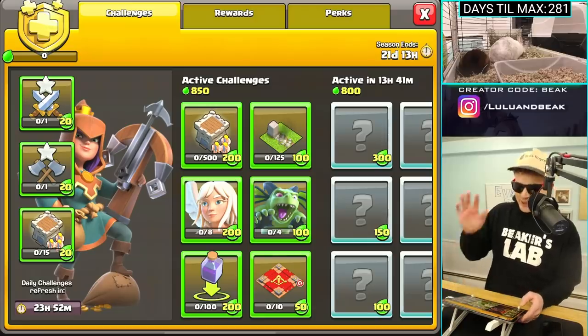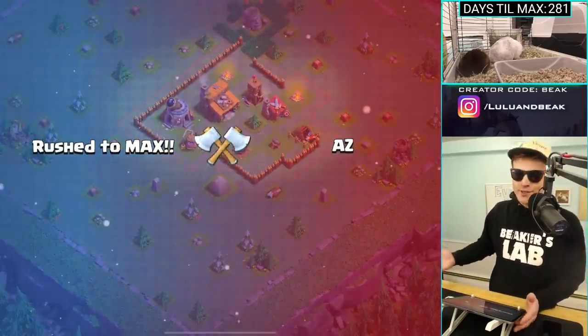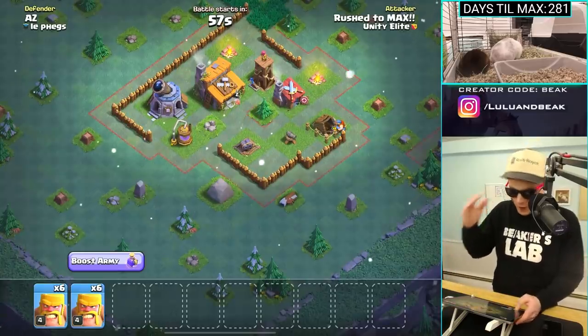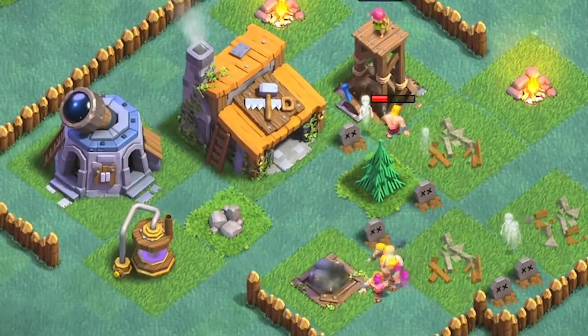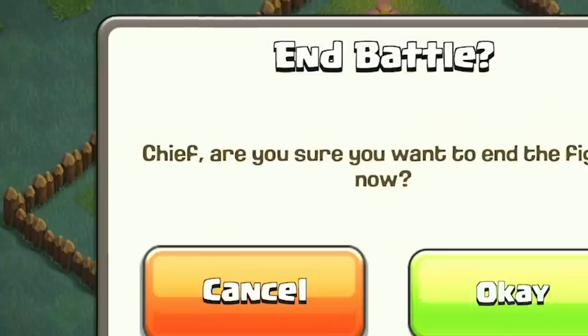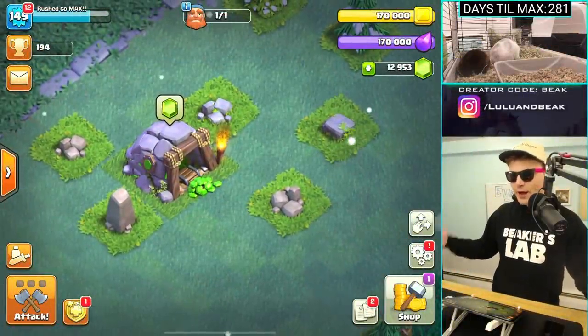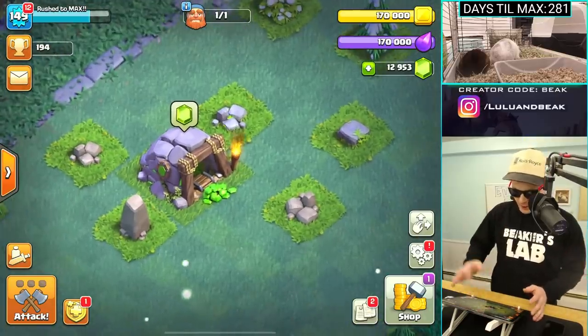So guys, we have these daily challenges and nobody really wants my troops because they're garbage — that's a sad statement. But what we can do is go in here and just get one star and then leave. I don't care if we win; in fact, I want to lose. Oh man, we got the gem mine over here now. I completely forgot about that. We've got to keep upgrading that thing.